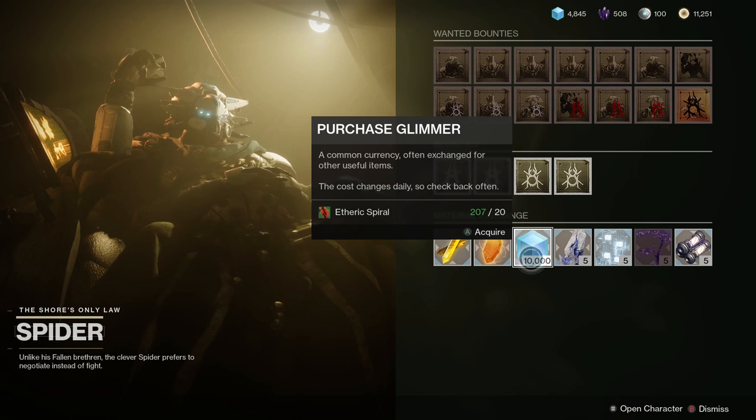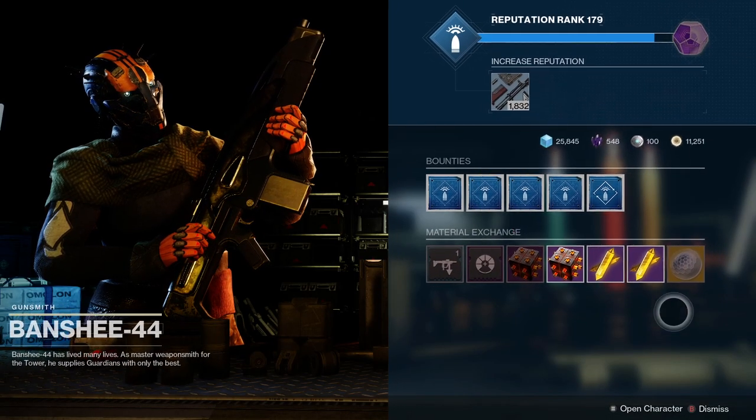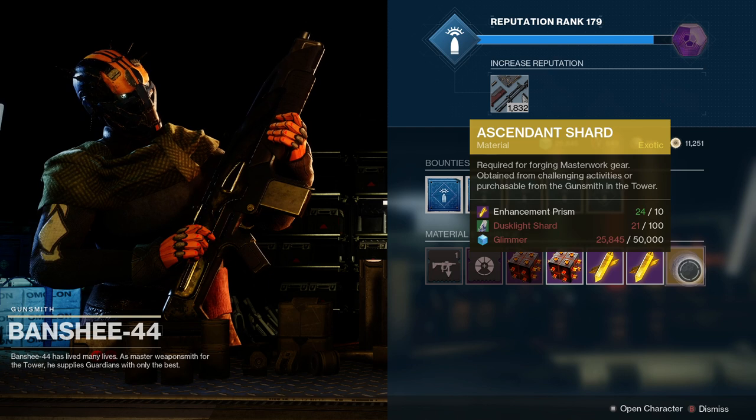For the Ascendant Shard, you can purchase them from Banshee-44 in the Tower, or you can get them from high-level Nightfalls as random drops from the final chest. Finally, there's the Baryon Bough — this is a little more in depth, so I'm going to go into how to farm Baryon Boughs next.